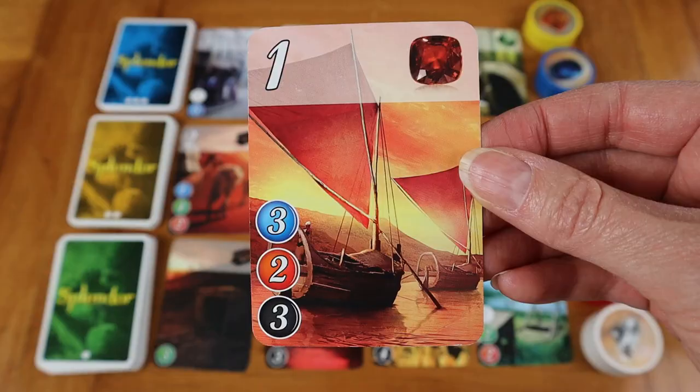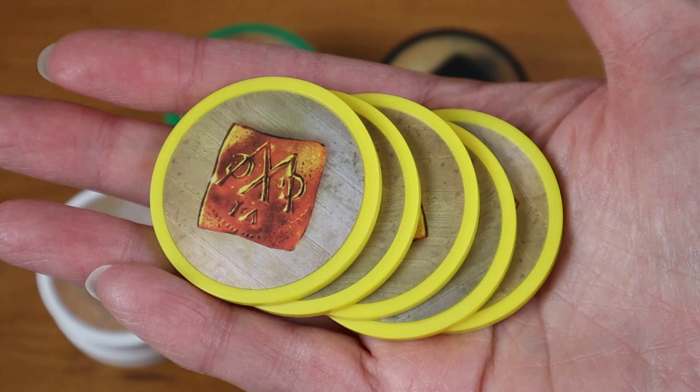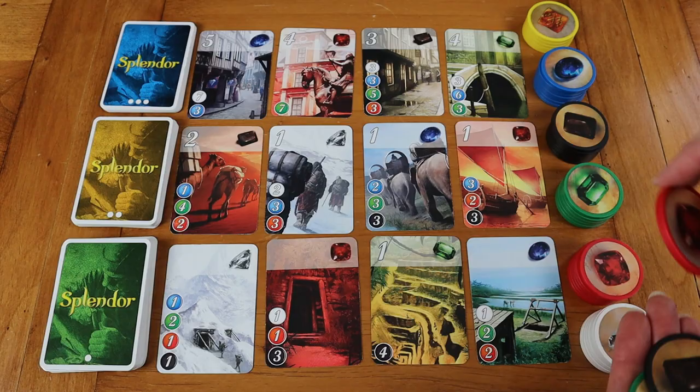On a player's turn, they're simply going to take a card from the area to bank it, and if they do, they get to take a wild gem — but that means they're not buying it, they're simply putting it in reserve. They can also buy a card from the central play area by paying the resources necessary, either from temporary or permanent gems. And the last thing a player can do is simply take resources: you can take three different resources of any kind, or two of the same resource as long as there's at least four in that stack. That's it. It's super easy. The game is so streamlined, so quick — your turn is very fast.